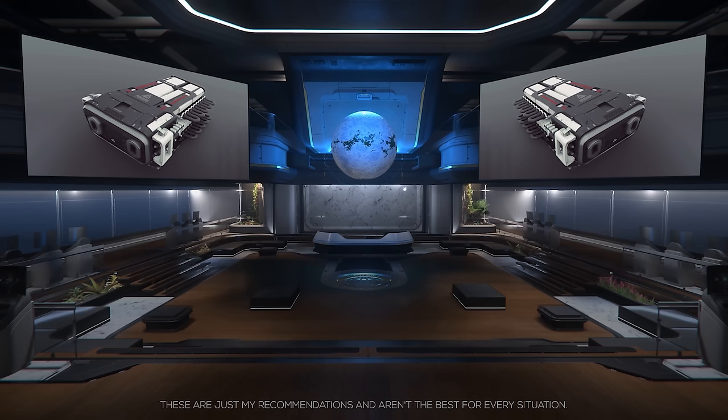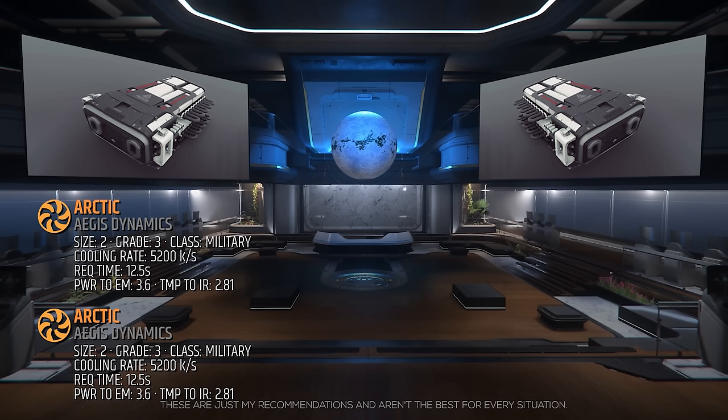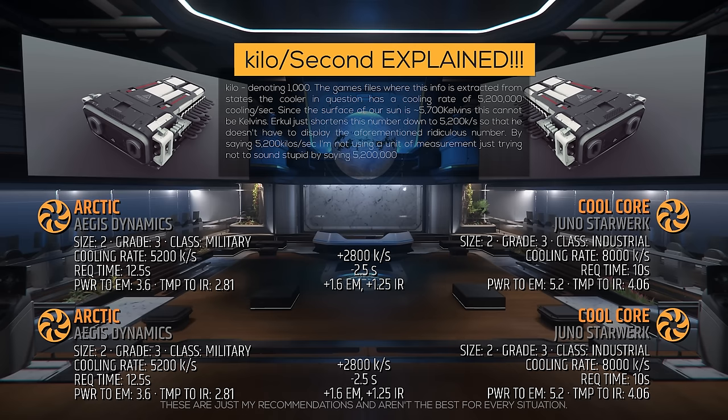Let's discuss its coolers, used to cool our components. The standard coolers on the Vanguard Warden are the size 2, grade 3, military class Arctic coolers. You do not need to upgrade these. However, if you want the absolute best performance, I recommend adding Cool Cores. They are grade 3, industrial class, with a cooling rate of 8,000 kilos per second and a draw request time of 10 seconds. By upgrading these, you are reducing your power up and EMP recovery time by 2.5 seconds and slightly reducing your stealth signature.